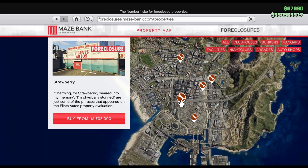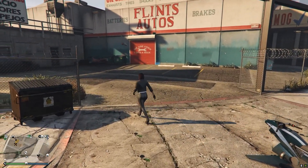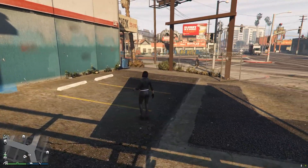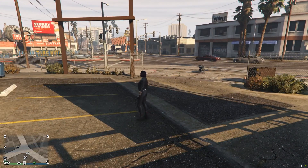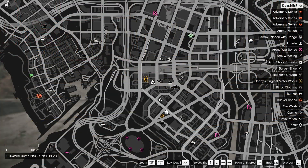Next up is the Strawberry Auto Shop for a regular starting price of $1,705,000. This one has really easy access from major roads and fantastic parking space for several cars, large vehicles, a Cargo Bob, or even a Hydra — all of the space you could ever possibly need. There are several business locations nearby like the Strawberry Nightclub and both the Arcade and the Vehicle Warehouse in Davis. The Maize Bank Tower and Arcadius Executive Offices are just up the road too.